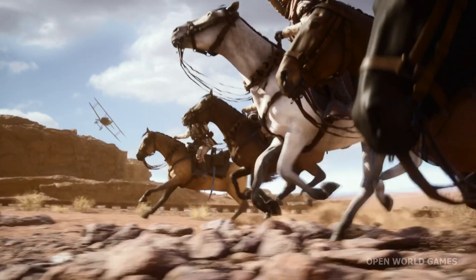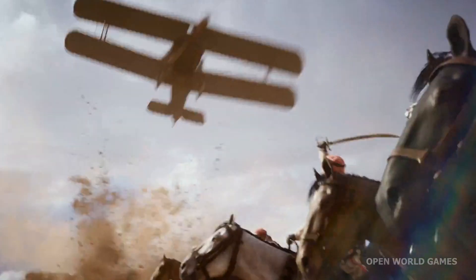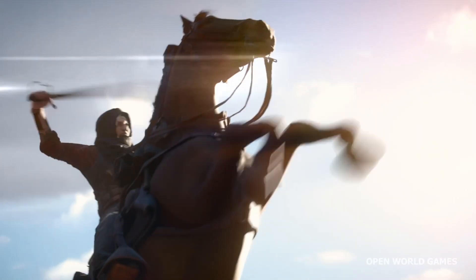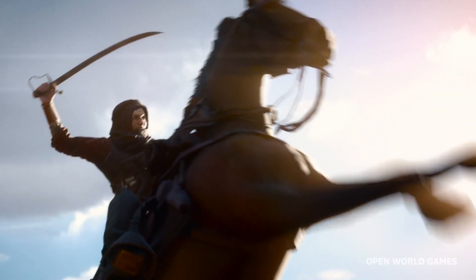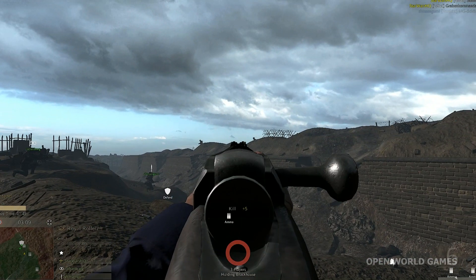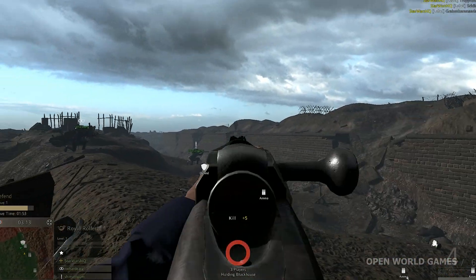Then we have the Siege of Damascus — most likely again a desert but urban map — focused around the Ottoman Empire's defense of Damascus in October of 1918. The Australian Mounted Division were also very much involved in this fight, so I would expect some mounted troops in there.